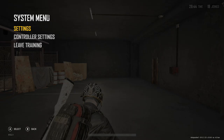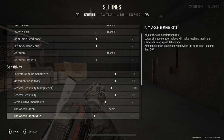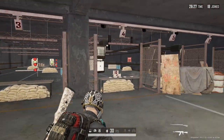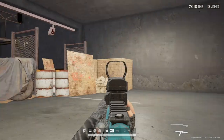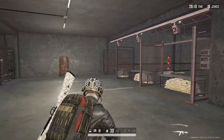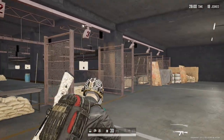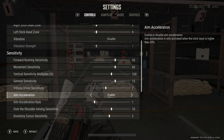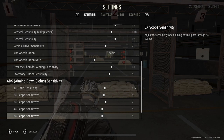Another thing helping me spin around quicker is my aim acceleration — I do have this enabled, but only at 1. Essentially this causes your movement to move quicker the further down you hold on the controller. For instance, if a car is driving by and I'm trying to keep up, aim acceleration kicks in and causes my controller to move quicker. I have this on because the game feels smoother to me with it on. If you disable aim acceleration, your aim down sight sensitivities will probably need to be a little bit higher; if you have it turned on, you'll probably have those somewhat lower.